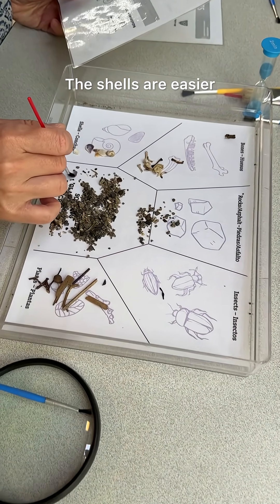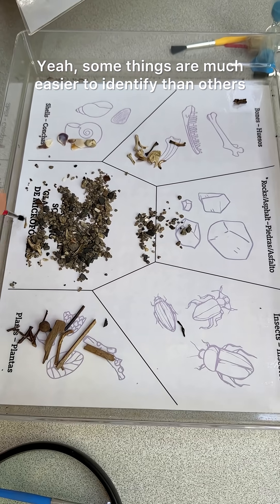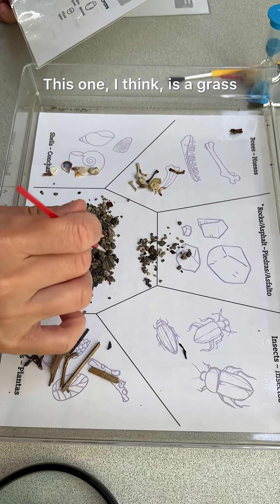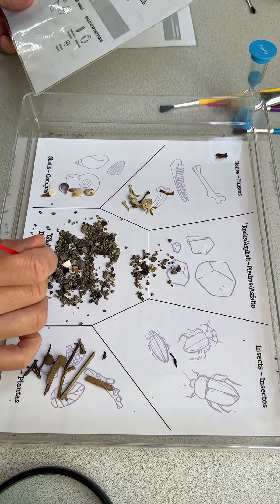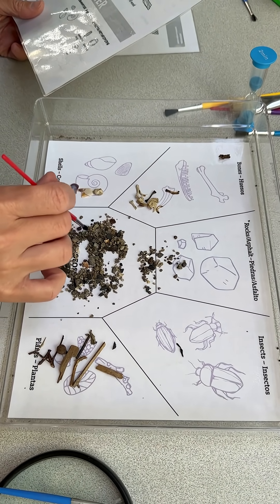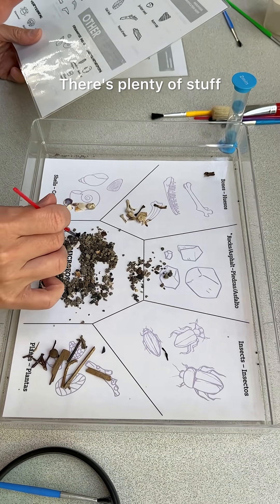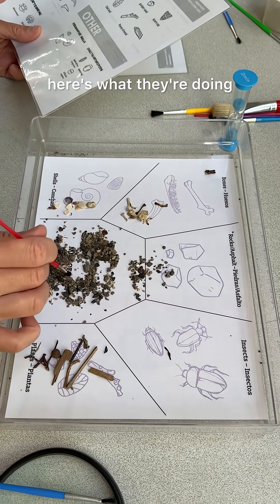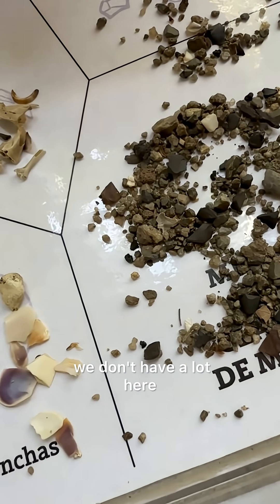Shells are easy. Yeah, some things are much easier to identify than others. This one I think is grass. So it has to be done in two minutes — you don't have to finish it. There's plenty of stuff; it's mostly just about understanding here's what they're doing. I think there's maybe one or two more in here. I think this is an insect bit.